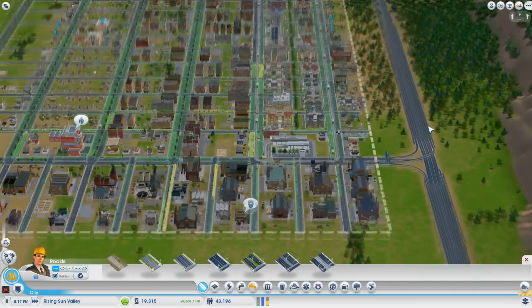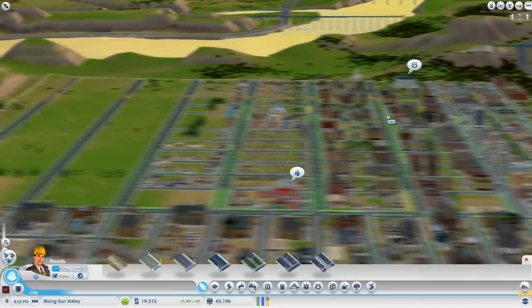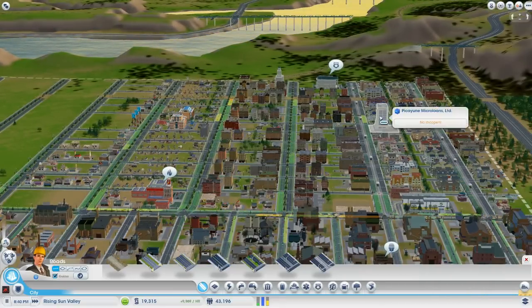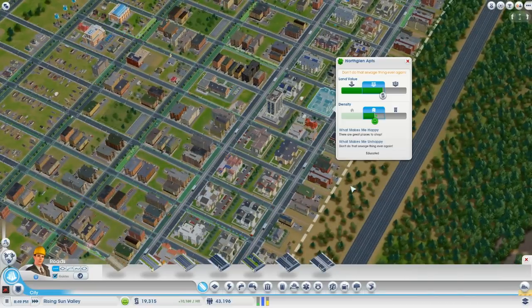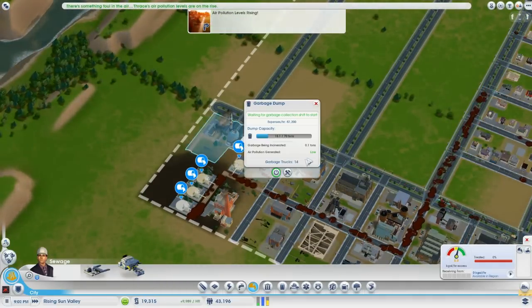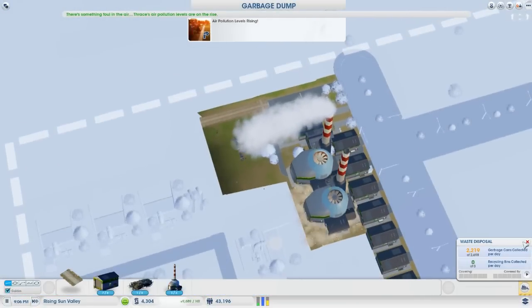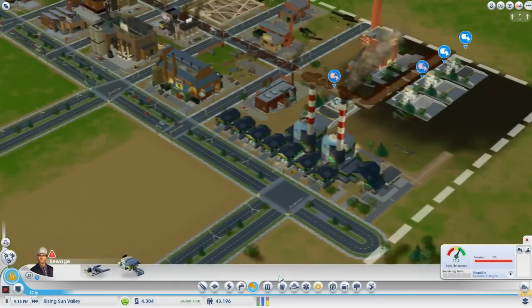The streetcar system here seems to be holding this area up a bit, and there hasn't really been all that much traffic so far, and we're up to 43,000 people. Since most of that's concentrated here, it's starting to get a little bit of a problem. How much are we doing on sewage anyway? 6.9 excess — okay. I'm probably also going to need a second one of these. Incinerate some more. Oh god, backed up pipes, really?